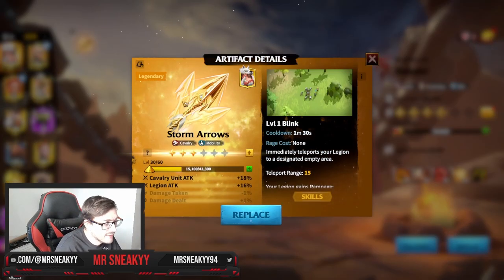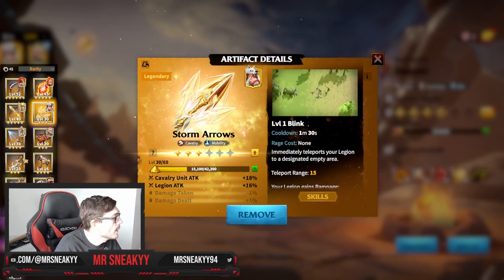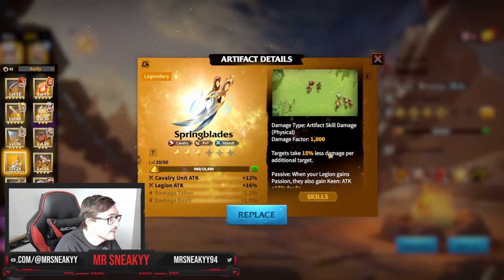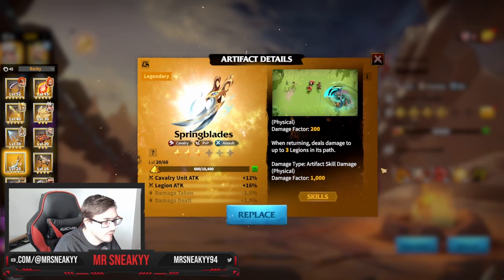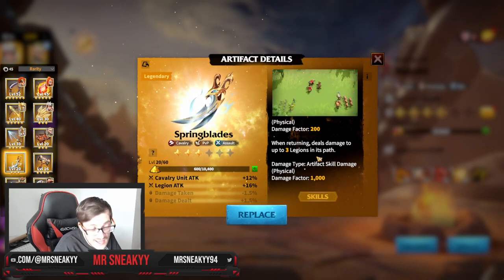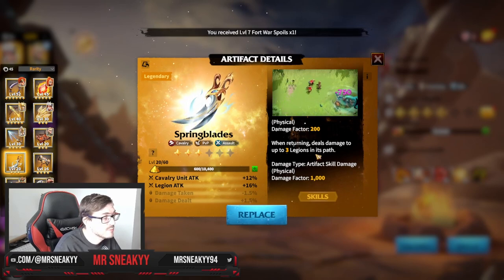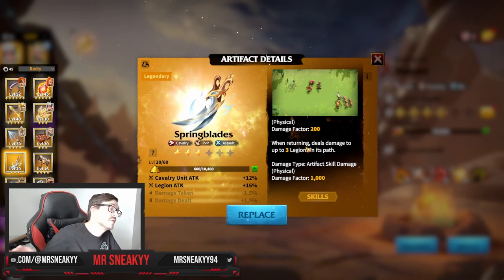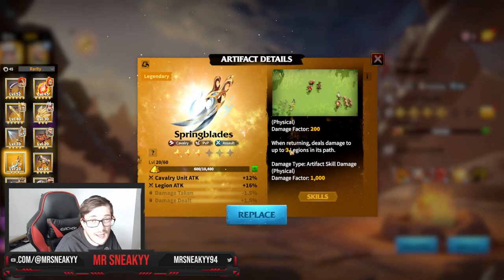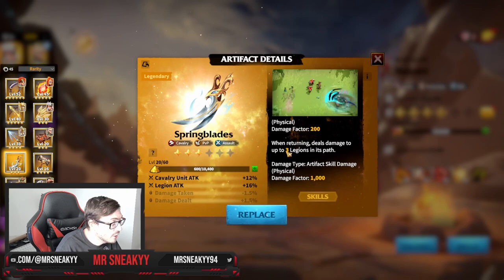So now let's go into the Artifacts. The best in slot for this match, I think, is always going to be Springblades. Springblades is just an absurd weapon. The more you level it up, the better it's going to be — you increase the skill damage and the amount of damage this thing pumps out. You can use it in PvE like Dragon Trials or the Celestial Battlefield, and in PvP. You can fling this out before or as combat starts, hit someone, run away — it's going to deal a ton of damage and return. It's probably my favourite artifact to run on these cavalry.